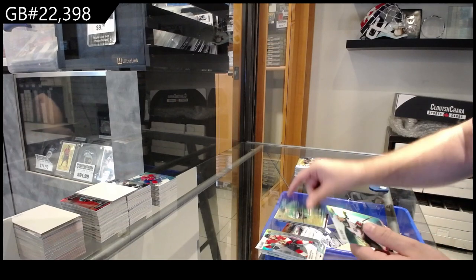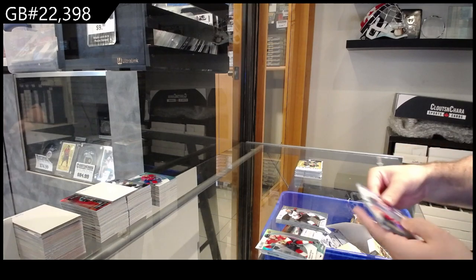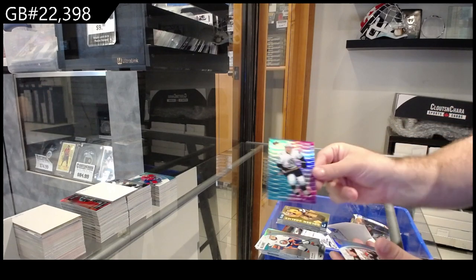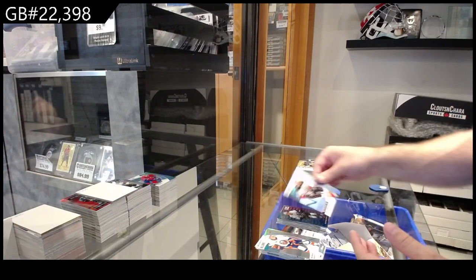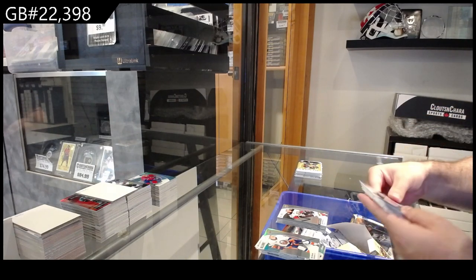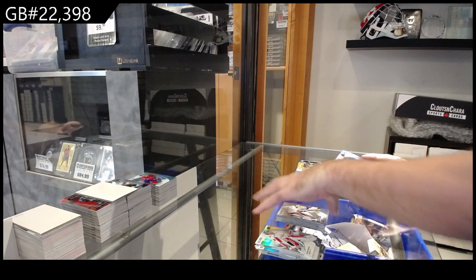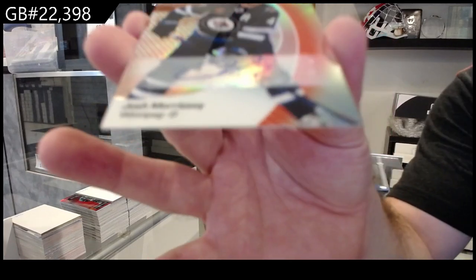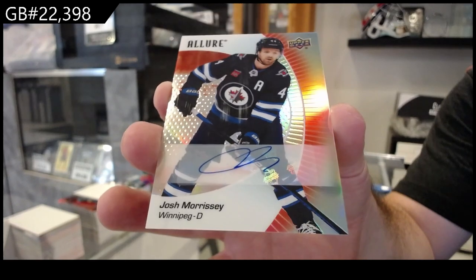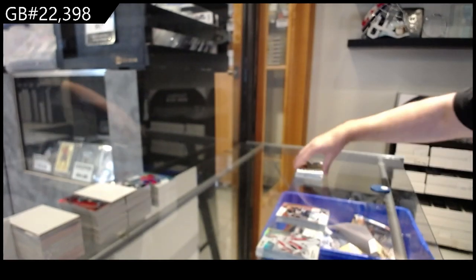We've got a Color Flow of Wyatt Johnston for Dallas and a Cooley rookie for the Coyotes. Black rainbow of Raymond for the Red Wings, Golden Goalies of Thompson for Vegas, Color Flow for Seattle of Shane Wright — the blue-purple — and a Mintukov for Anaheim rookie. Black rainbow Bouchard for the Oilers, Color Flow Fantilly for the Jackets, Patera rookie for Vegas, and a Morrissey autograph for Winnipeg. Kane to LTIR — we are so screwed, yep.